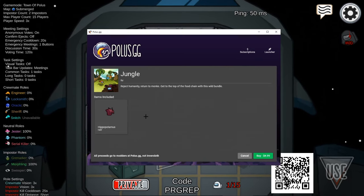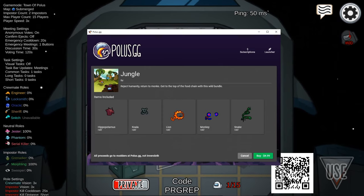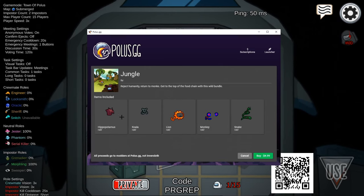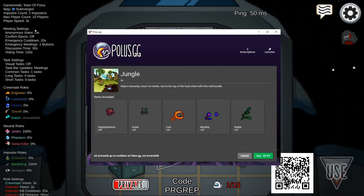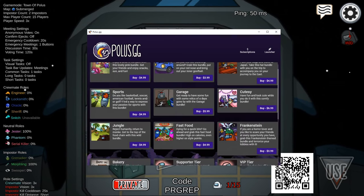Next up we've got the jungle bundle with a hippopotamus, koala, lion, monkey, and snake — these are pretty cool and super well drawn. Looking at the top left corner you can see the hippopotamus kind of goes with the maroon color, the lion with orange, and the snake with green.